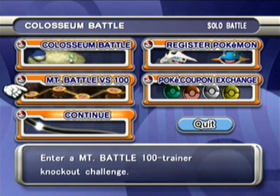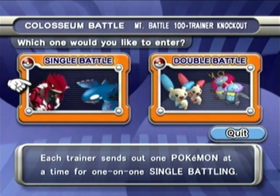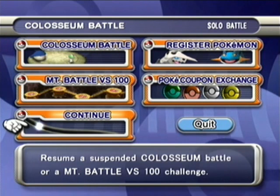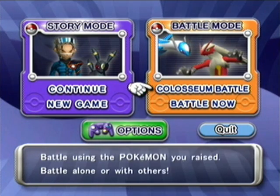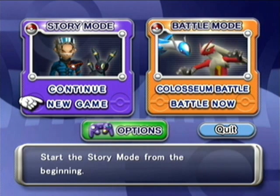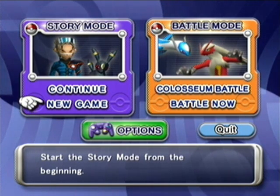You have Mount Battle, which is a 100-Pokemon battle — pretty much a knockout challenge. If you get knocked out, you have to start from the beginning. You can choose between double and single battles, and there's a continue option in case you don't want to quit your 100-battle run. I will be doing this for a special reason. I actually want to get through this game doing everything. I didn't do it when I first played, but I want to catch it on screen because I like this game a lot, and I want to make this a really good Let's Play.